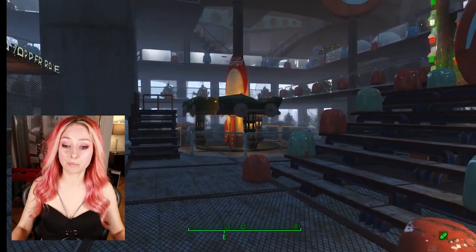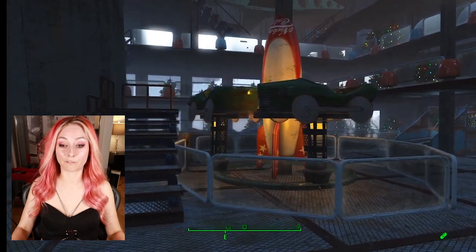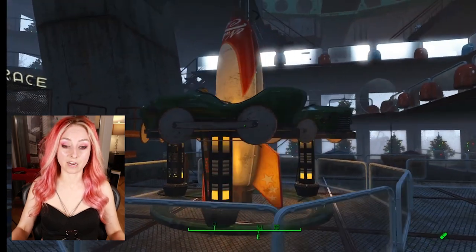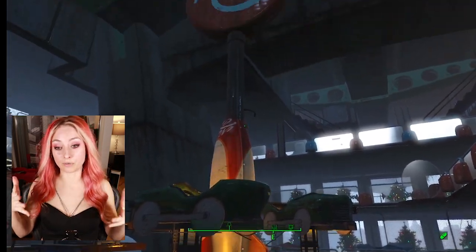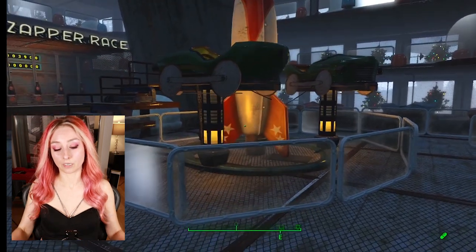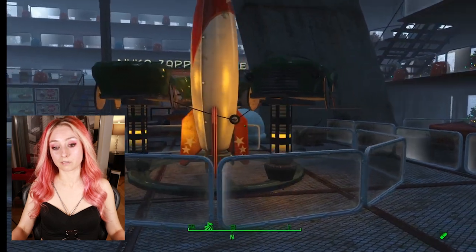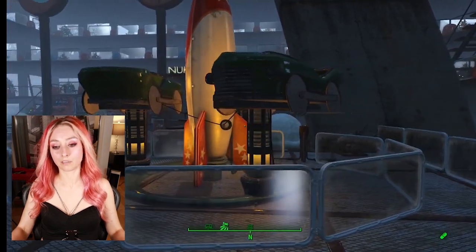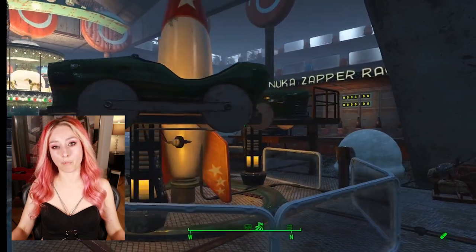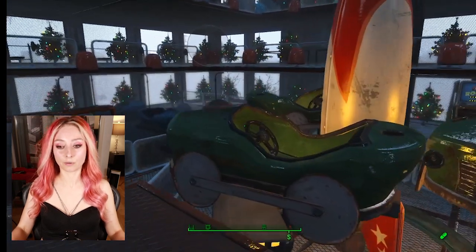I've spent so much time on this. Here's my very first attempt at a carousel — this is not how I intended it to look; it just wound up looking like this eventually. So I got these three cars on there from a DLC, and the rockets from a DLC — I think it's from like that Nuka-Cola World one. So there's already a theme park, but it's so far away. I wanted something a little bit closer to home.